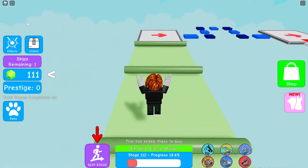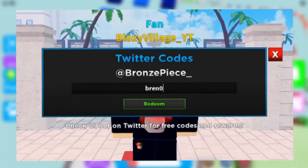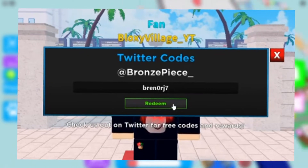The next code we are going to try out will give you guys a really powerful tower. Type in BREN0RJ7, all caps, and redeem the code to get the BRENORJ7 tower.